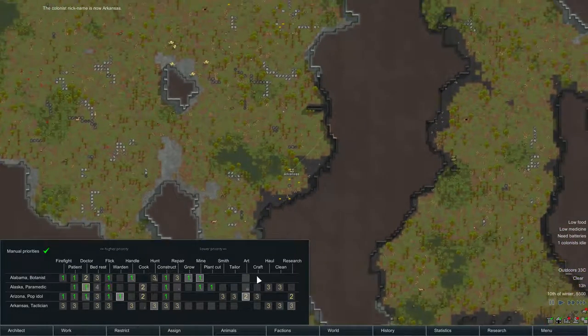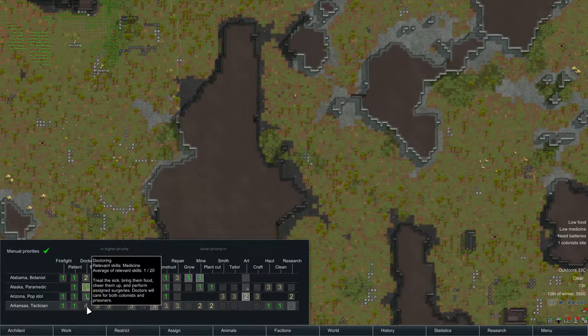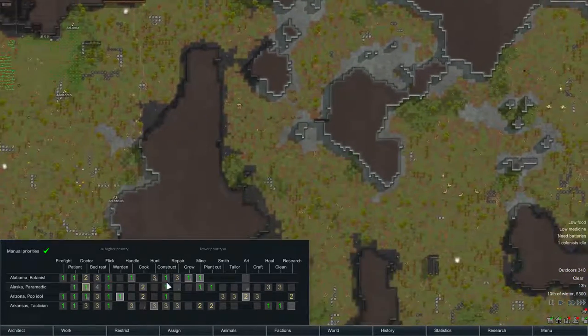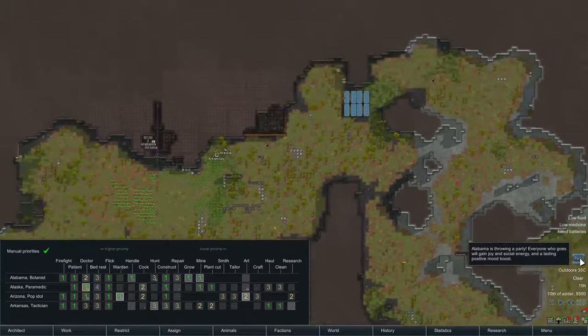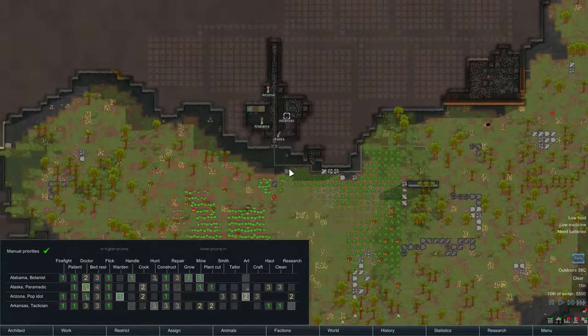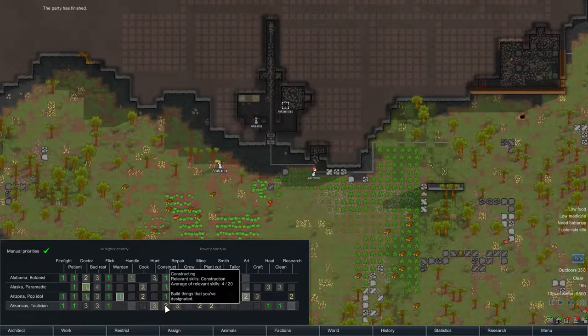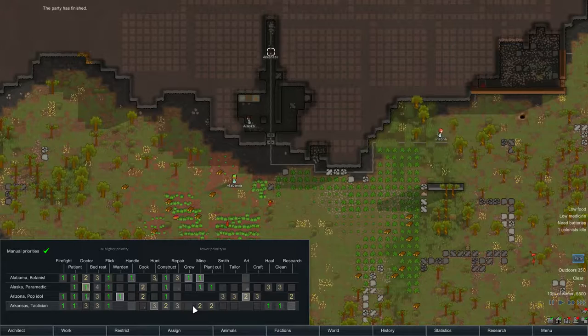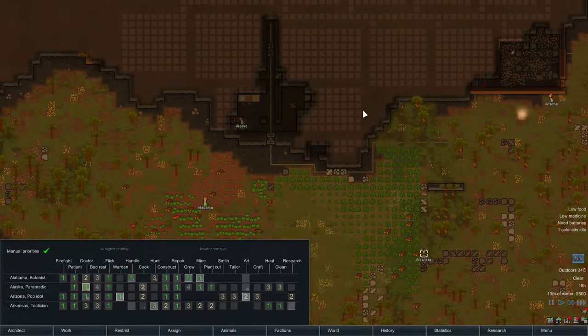Arkansas's job will be hauling and cleaning to start with, with a backup of mining and plant cutting. I guess just turn on the firefighting and everything else. The hunter has no gun yet. Construction is probably more important than cutting plants. Let's get repairs done, do some growing when you've got nothing else to do.